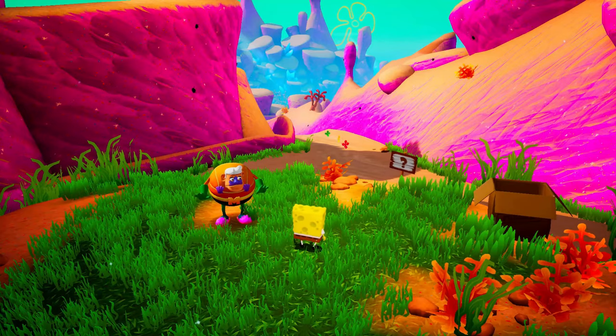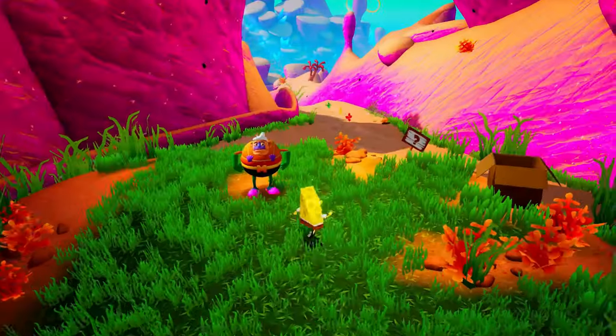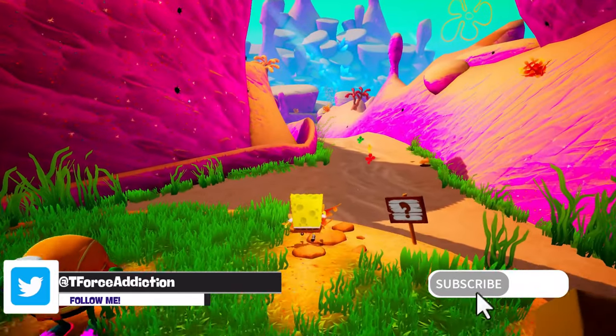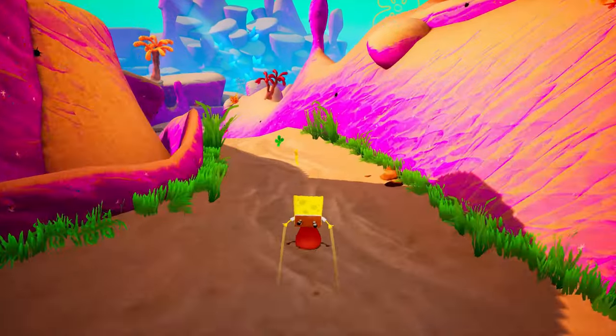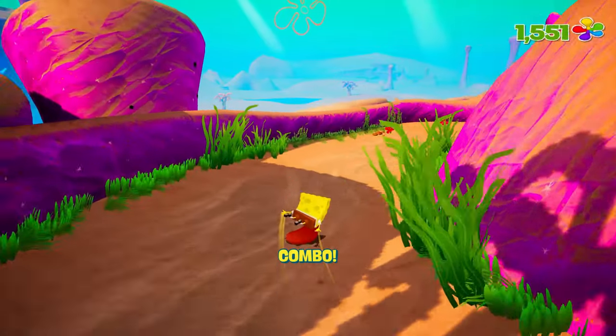So in the last episode, we just went through the introduction, got everything that we needed in Bikini Bottom as of right now, as well as getting through the first part of Jellyfish Fields. So I believe we're in the second part of Jellyfish Fields. Right now we had to go rescue Patrick — or supposedly rescue him. But yeah, you guys already know how it goes.